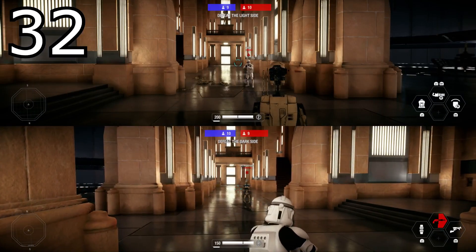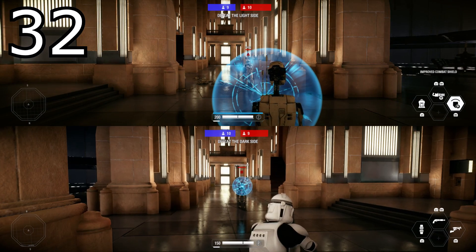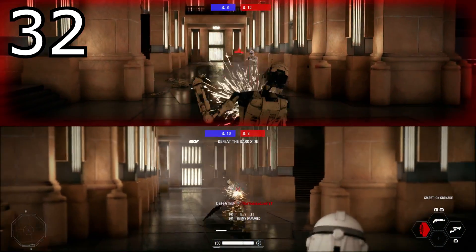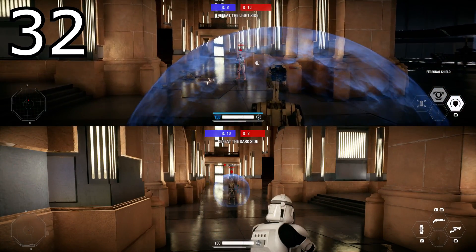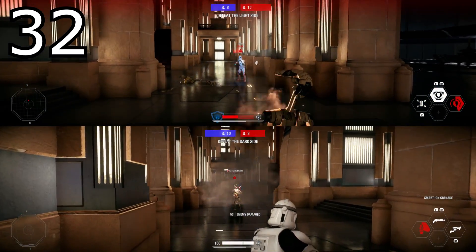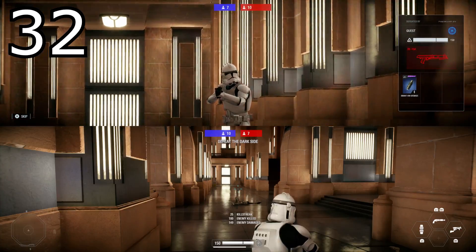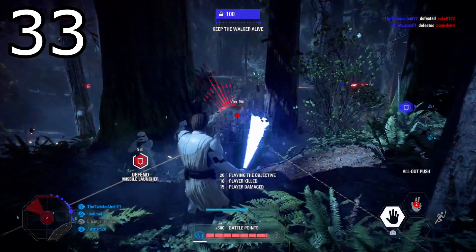Tip number thirty-two: use the smart ion grenade on heavy or specialist shields. If you're playing against a specialist bubble or a heavy using their combat shield, throw the SIG towards them. Especially against heavies — if you have it equipped, throw it at the heavy shield, watch it pop, and then rain fire down on your enemy.